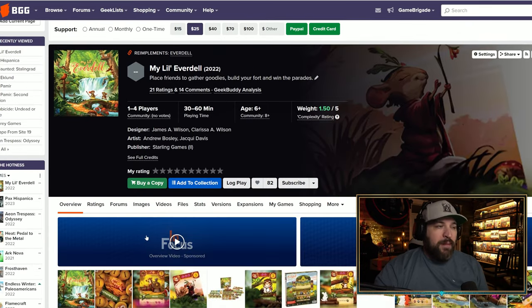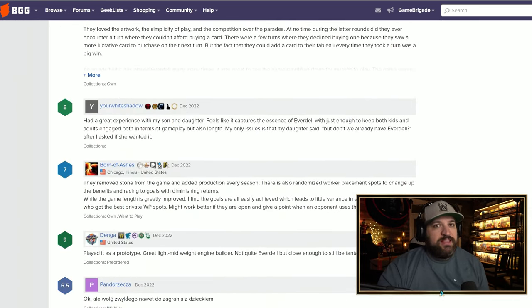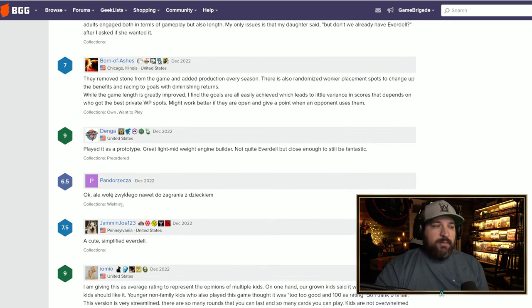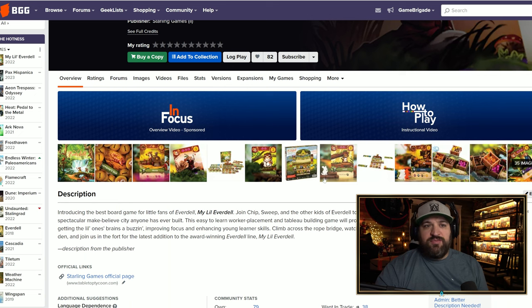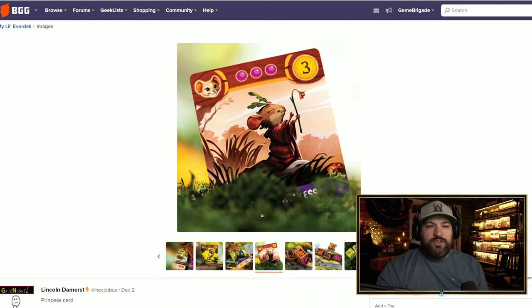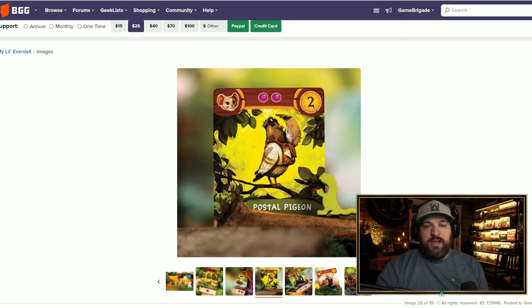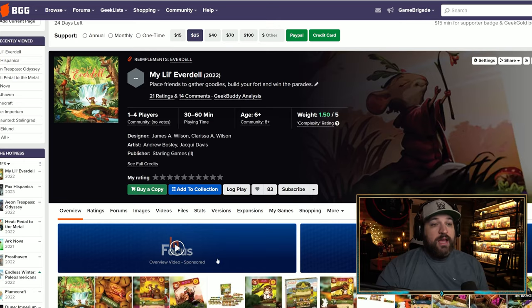The number one game on the hotness list is My Little Everdell by Starling Games. I was surprised to see this at number one. Looking at the ratings you can see quite a few fives and sixes from people saying it's a light game made for kids between six and eight. I played it at PAX Unplugged — it's very light, clearly made for kids, similar to My Little Scythe. But it does successfully implement the Everdell system in a palatable way for younger players, with great art that's easily comprehensible for children.